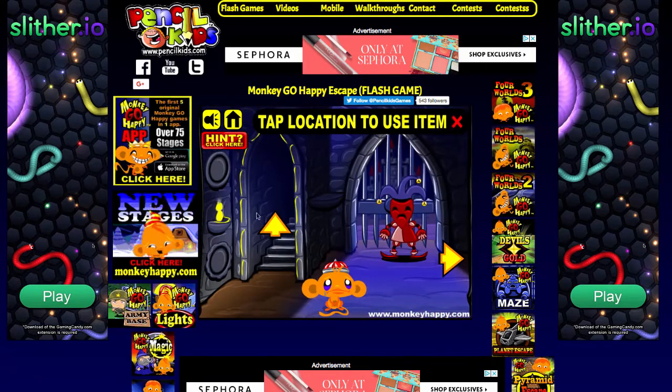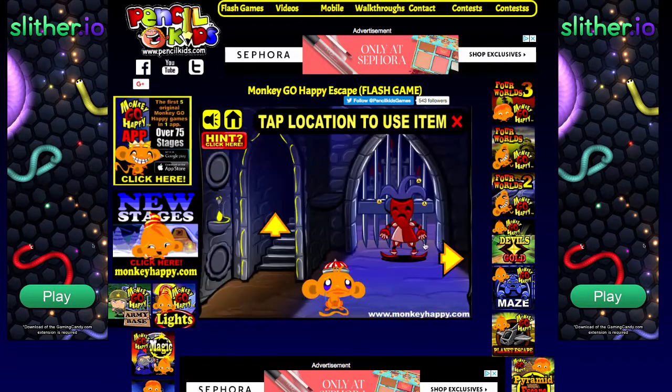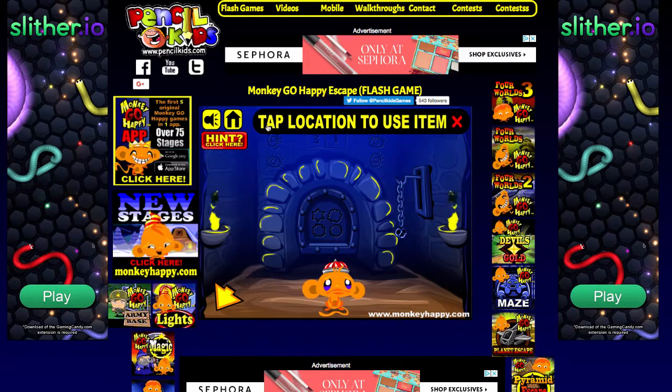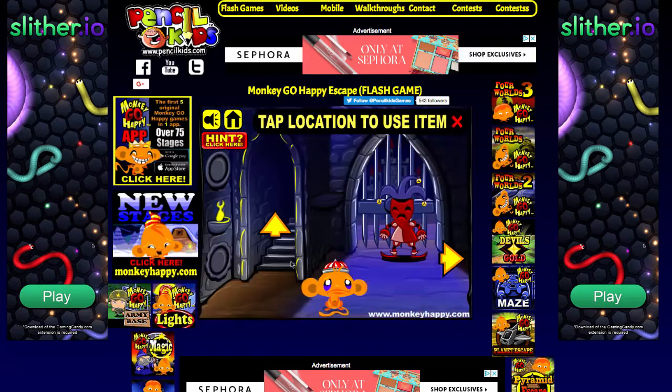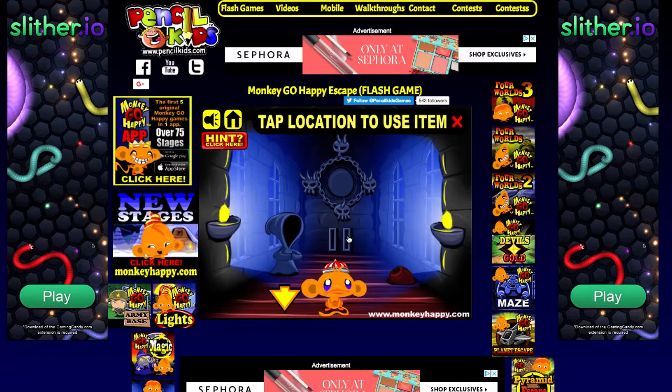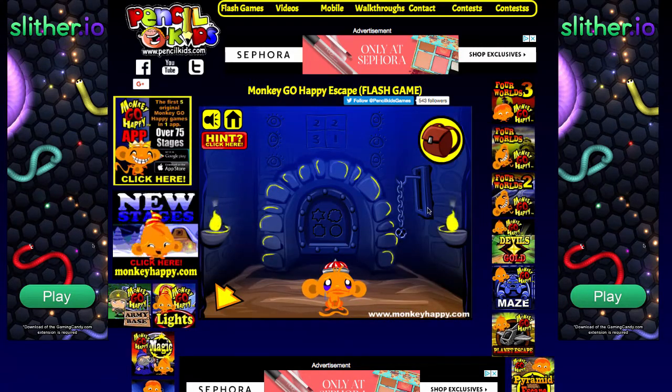I have played a lot of Monkey Go Happy games before, but I've never played this one, so I'm still exploring a new game. I have no idea what to do — do I use a torch? I also have some plans for Saturday. I might be doing Fortnite — I don't know if it's a free game, but if it is I'm going to play it because I've never played Fortnite before.